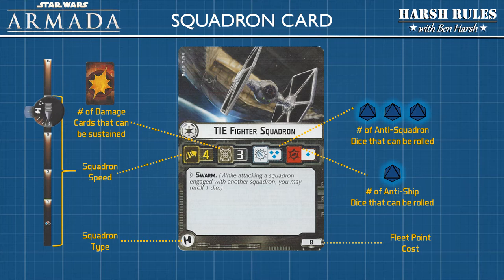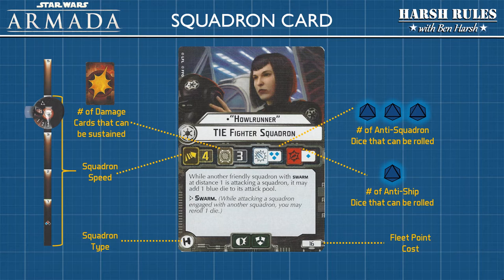In Star Wars Armada, you can also field elite squadrons led by famous aces. A model's base can be outfitted with a dial that has the aces icon. These aces add additional special abilities as well as defense tokens. These squadron defense tokens function the same as they do with larger ships, and allow squadrons to mitigate enemy attacks. Be aware that the fleet point cost for a squadron with an ace is much higher than a standard squadron.